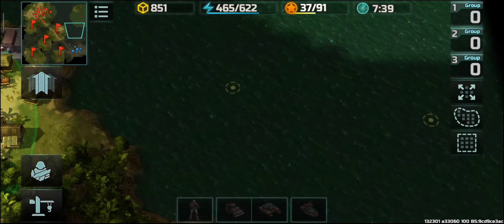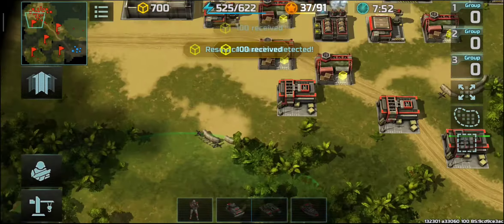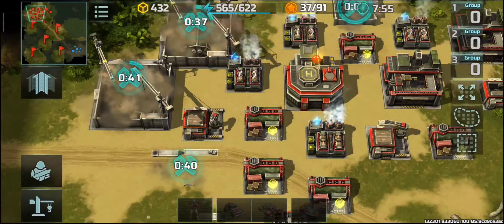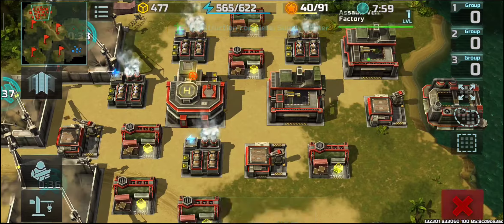You see I'm just wasting my time constructing unnecessary buildings instead of finishing the battle, just to show how much resources the containers provide. Throughout the whole battle I'm not using a single boost, yet I'm having a large number of resource containers. I'm developing very fast — just eight minutes in and I already have headquarter level 2 and a lot of buildings.